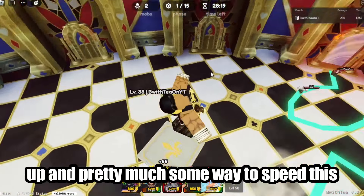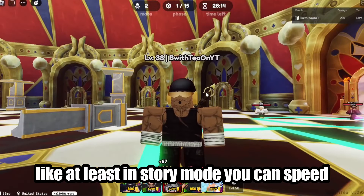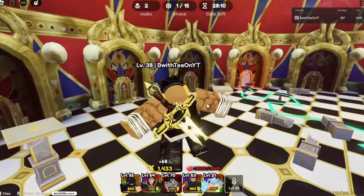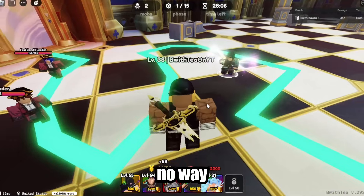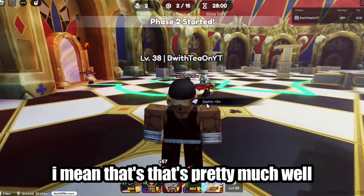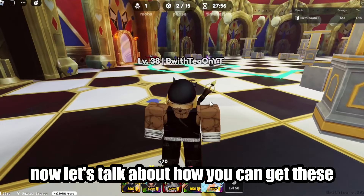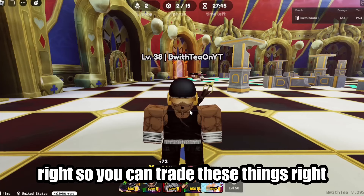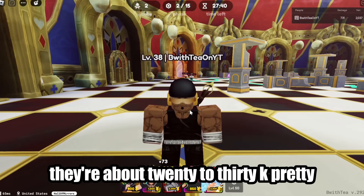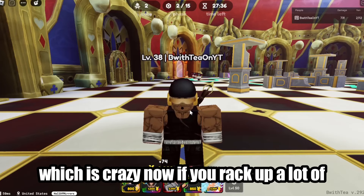Unlike story mode where you can speed things up based on your strength, there is literally no way to speed up Hall of Mirrors. Now, talking about how to get wish crystals quickly — trading is currently the fastest method. Wish crystals are going for around 20,000 to 30,000 gems right now, closer to 30,000, which is a lot.